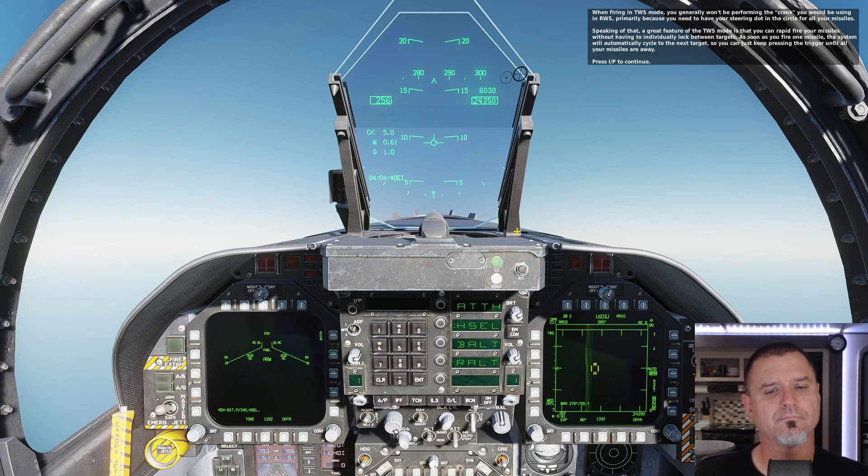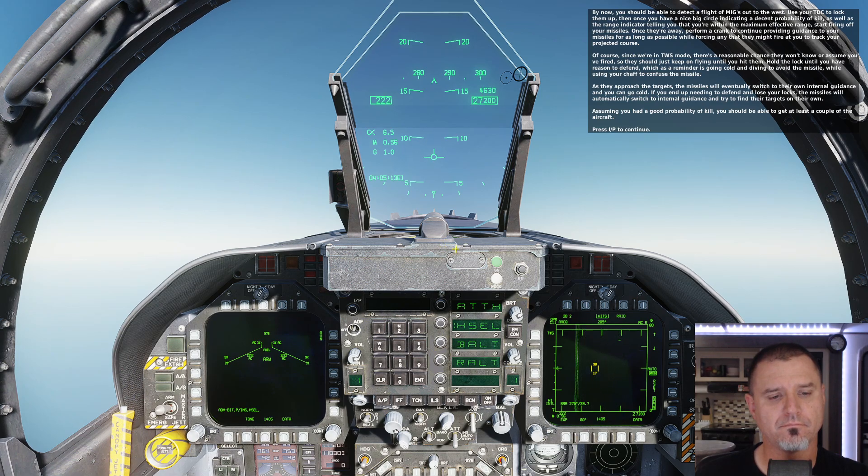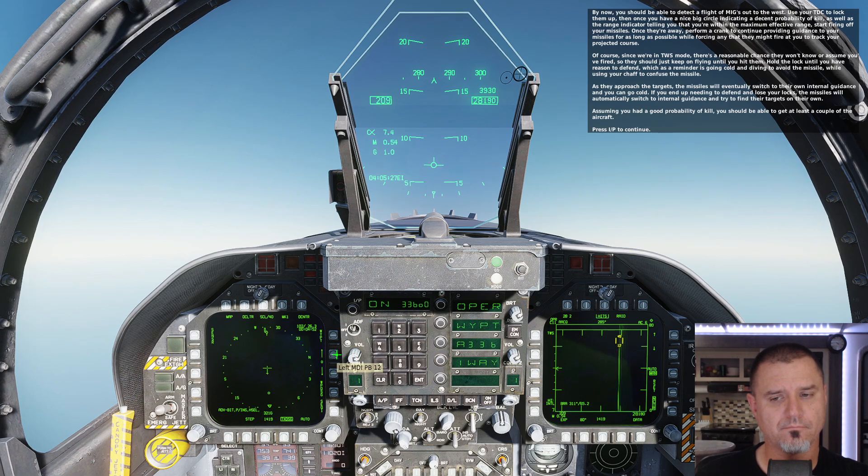When firing in TWS mode, you generally won't be performing the crank you would use in RWS, primarily because you need to have your steering dot in the circle for all your missiles. The great feature of TWS mode is that you can rapid-fire your missiles without having to individually lock between targets. As soon as you fire one missile, the system will automatically cycle to the next target, so you can just keep pressing the trigger until all your missiles are away. By now, you should be able to detect a flight of MiGs out to the west. Use your TDC to lock them up.